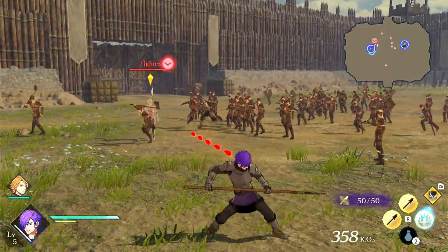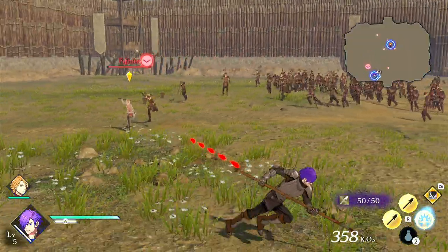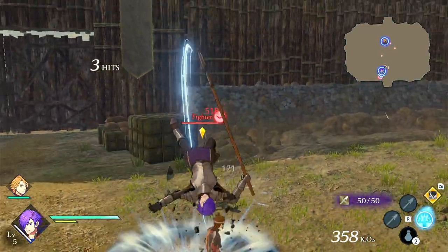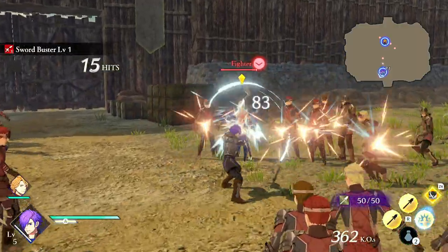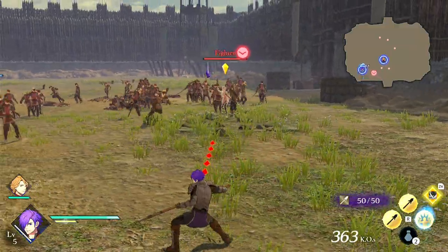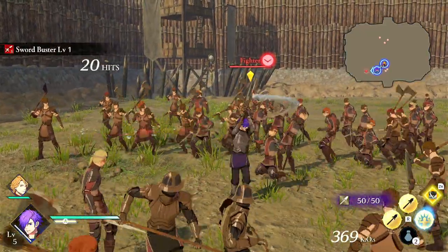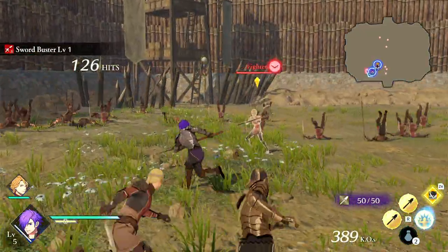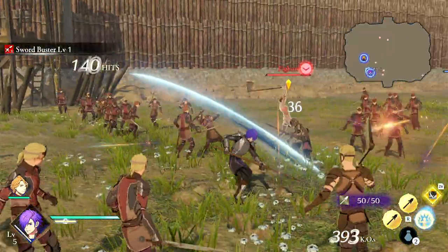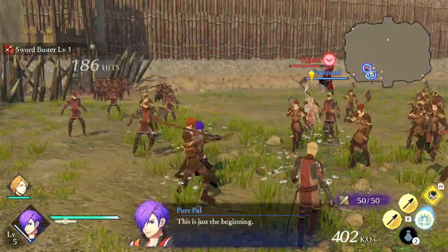For this video, I definitely made sure to look up all the basics for the soldier. The soldier is fairly simple. You have your basic chains. The first three Y attacks for most classes is just a basic combo that deals slightly increasing damage as it goes, with a little bit of radius in front of you — sweeping attacks. Then the basic Y, Y, Y, Y ends with a downward slam that knocks enemies back.